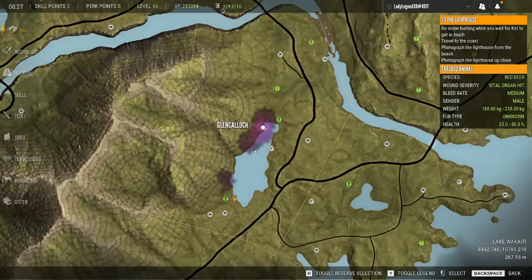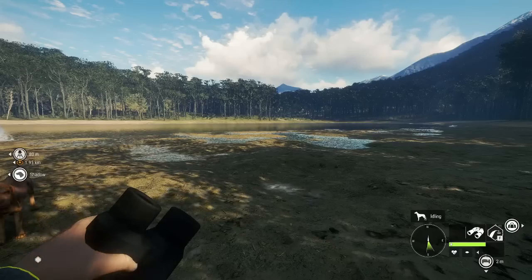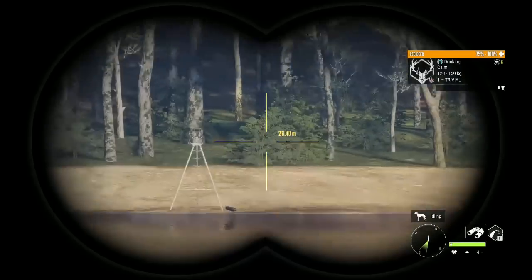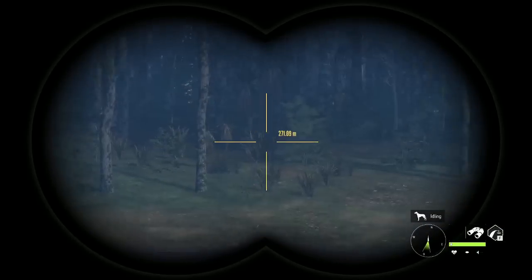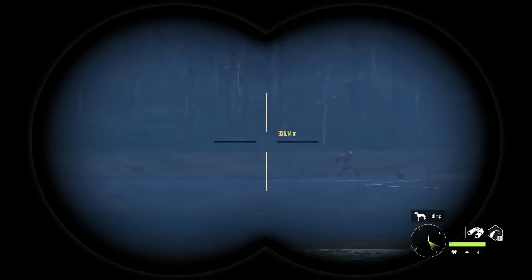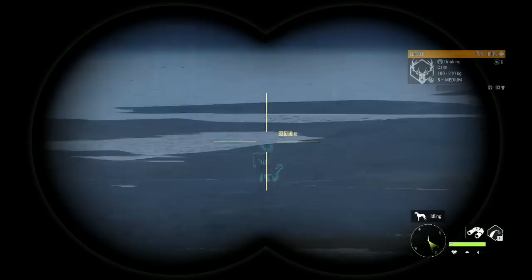Definitely check this area for red deer zones. Now at Glen Callock — this used to be the best red deer lake in all of New Zealand. There is still one zone, maybe two, but there aren't a huge number of red deer here. What I am seeing is all kinds of feral pigs; I think they'll be drinking around this lake. It's definitely not the hot spot it used to be.